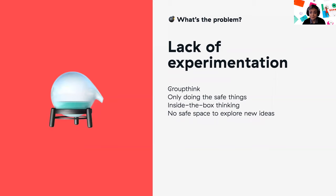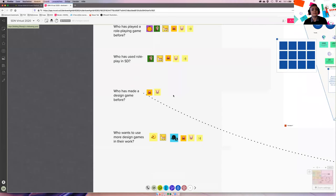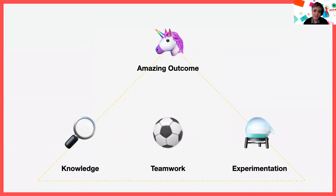Lack of experimentation: we're really rushed often, and when we're rushed we groupthink and vote on the safe bets, repeating what others are doing, caught in a loop of inside-the-box thinking because we don't budget in the safe space to play with new ideas or experiment. We know these are problems, but the problems are also the opportunities. As service designers, problem spaces are opportunity areas.